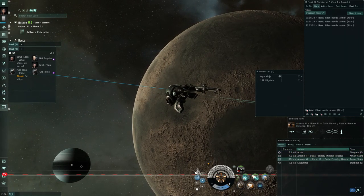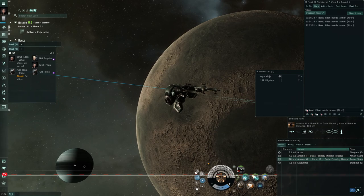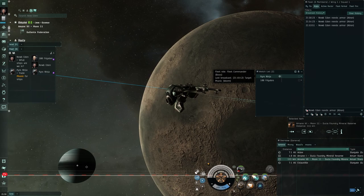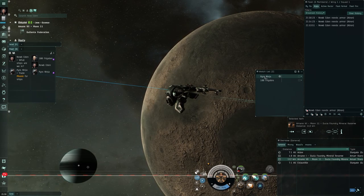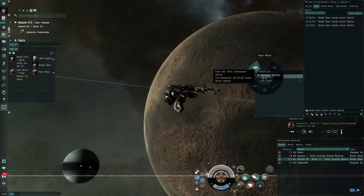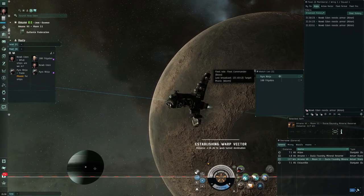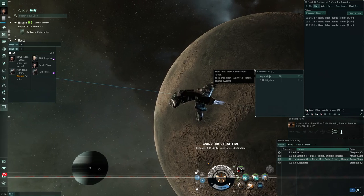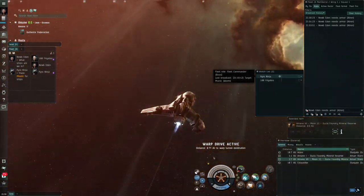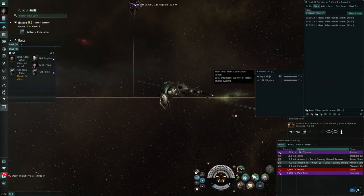In the hustle of a fleet fight you may get separated or warp to the wrong location. With your watch list set up, simply right-click your anchor and warp to them, or use your radial menu. If you find yourself alone on grid, warp back to your anchor and you'll land back with your fleet.